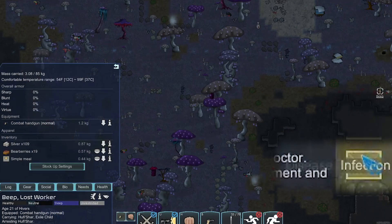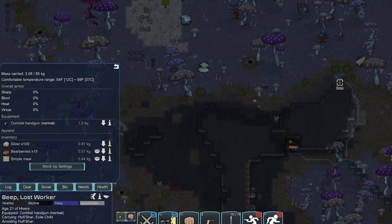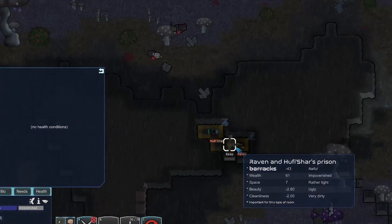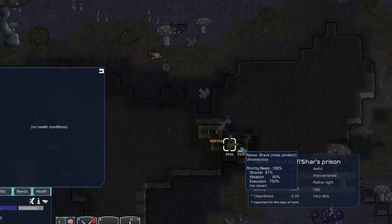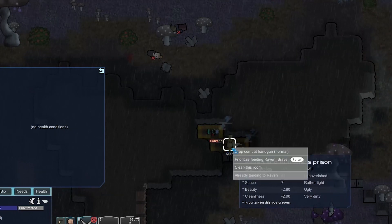Raven got an infection — he's probably going to die from that. Max over here only has 0.3 hours left and we're not going to be able to strip his equipment before he bleeds out, which is unfortunate. This room is very dirty. Beep tries to clean it up — it went from dirty to clean after just one cleaning, but then spiked back up to very dirty just from one bleed.